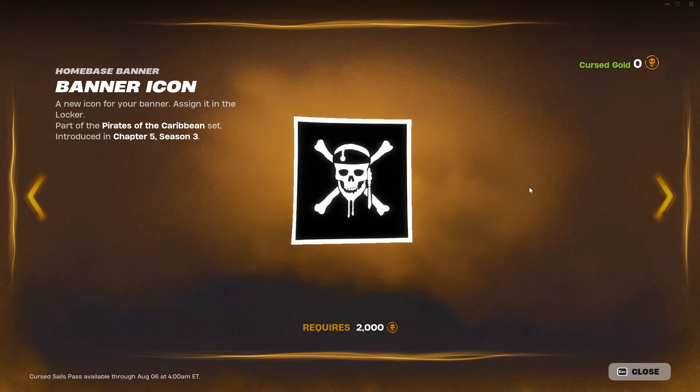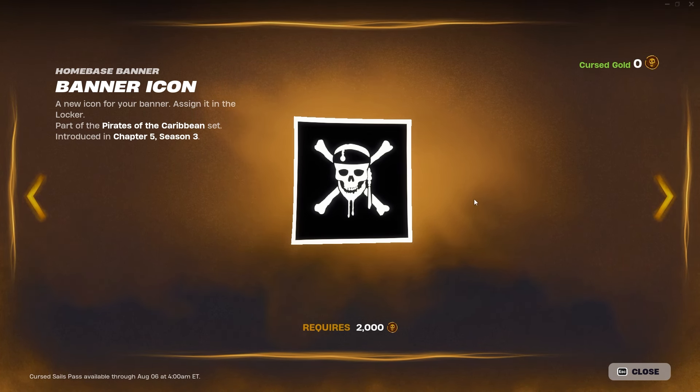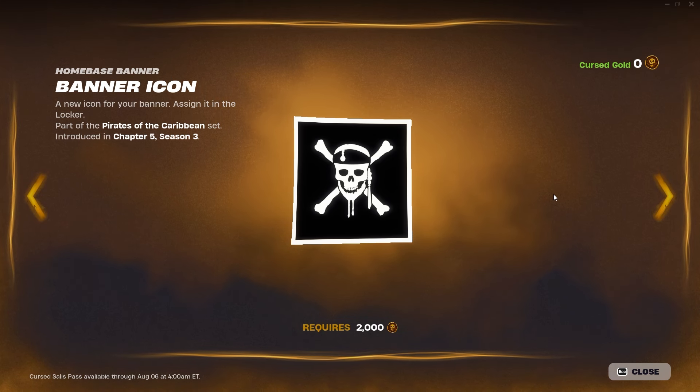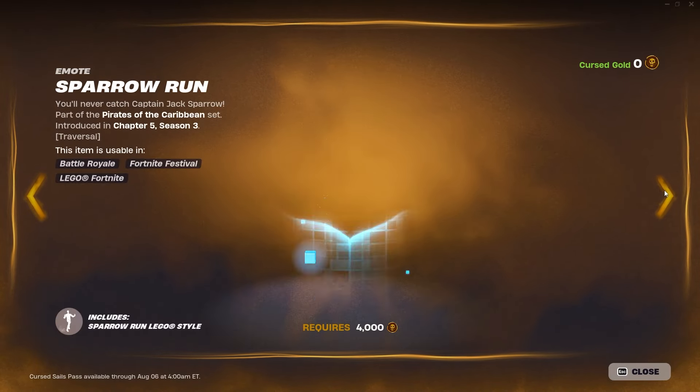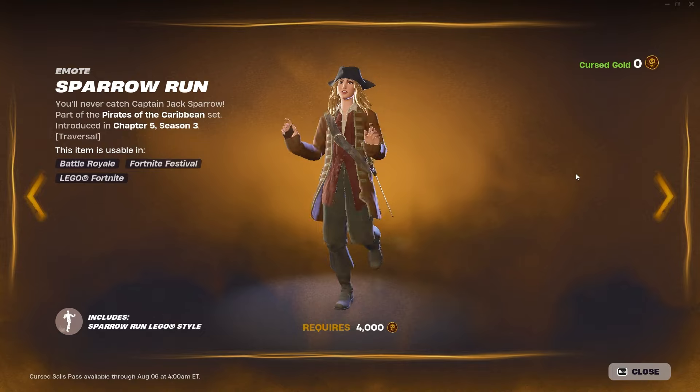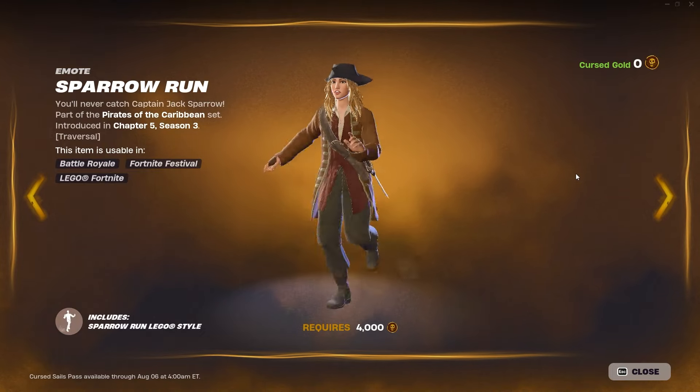You can actually put this on the banner shield and banner cape, and there are skins where you can display your banners. So you can put Jack Sparrow with this banner on the back bling shield or cape and it will look really cool. Then another level up, and I love that they let you level up. The Sparrow Run emote is next.